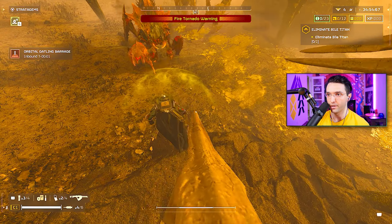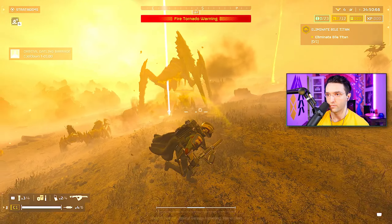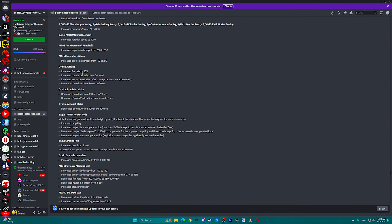The first one we're going to test is the Orbital Gatling against Bile Titans. Let's take a look at the changes they've made: increased fire rate by 25%, increased rounds per salvo from 30 to 60, increased armor penetration, can damage heavily armored enemies — which is kind of crazy — and decreased cooldown from 80 seconds to 70 seconds.